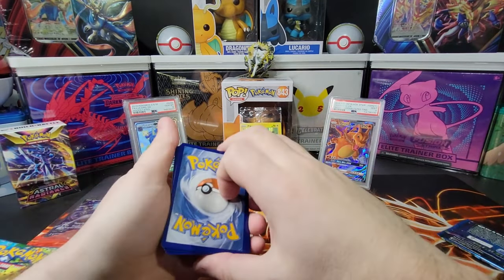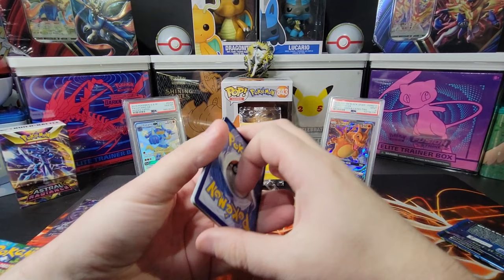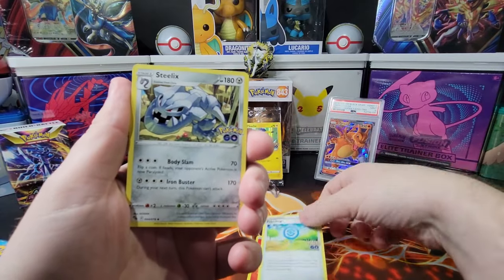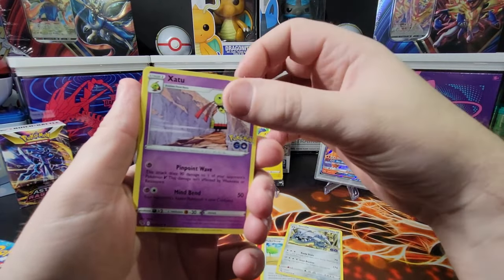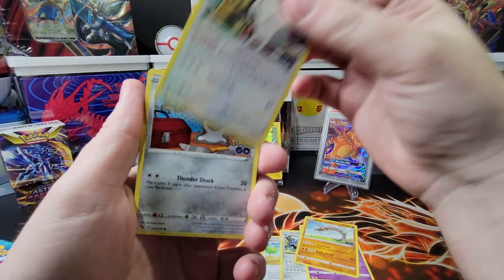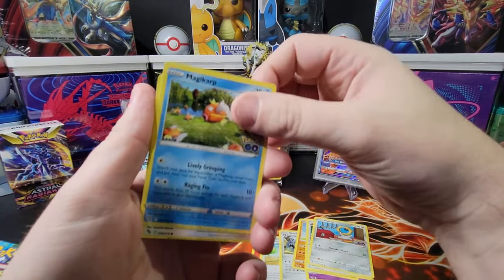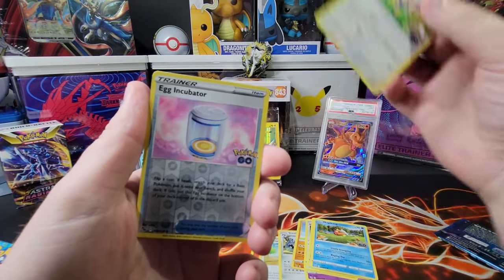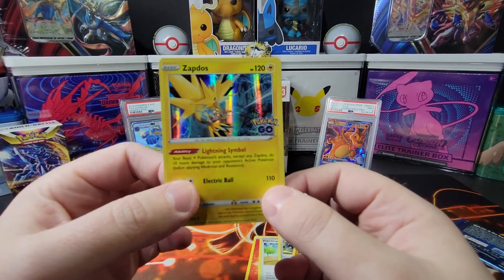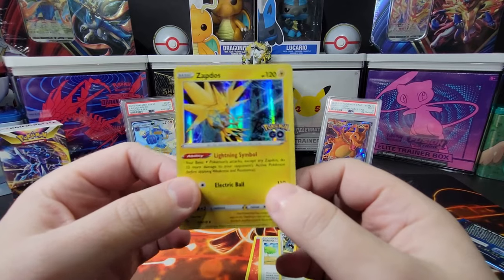I'm assuming this is four cards per pack — let's find out. Pack one: a Pokéstop, a Steelix, a Zatu, an Onix with a Steelix, a Borel, a Moltres — that's a good one! A Magikarp, an Aipom, an egg incubator, and a Zapdos! Out of all the legendary birds, Zapdos is by far my favorite — actually my favorite Pokémon altogether. Let's sleeve this bad boy up!